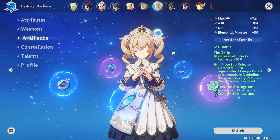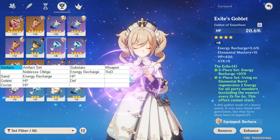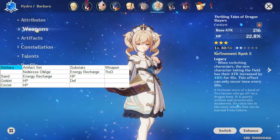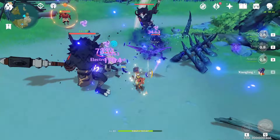Next up is Barbara — yet another character I've kept on an Exile set for a while, despite still having 4-star artifacts that haven't been upgraded past +8. I don't feel like her heals are too small, so a Maiden's Beloved set doesn't really look all that appealing. I think I'd rather look in the direction of a Noblesse Oblige set for her as well. The 2-set bonus might not work, but a second Noblesse set in the team can bring higher uptime for the 20% Attack buff, and while this doesn't stack with itself, it should still stack with the Thrilling Tales of Dragon Slayers. I still want as much Energy Recharge as I can get on her though — other than that, all she needs is HP.